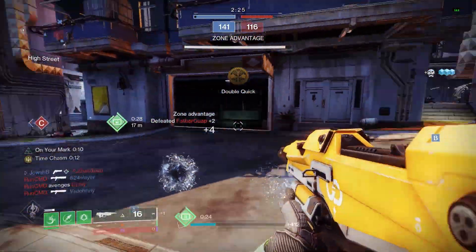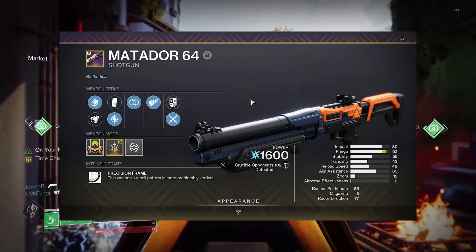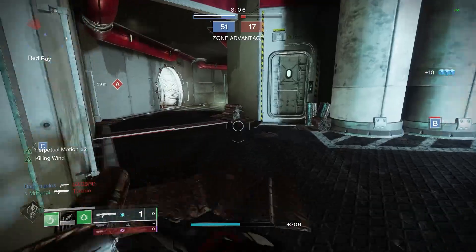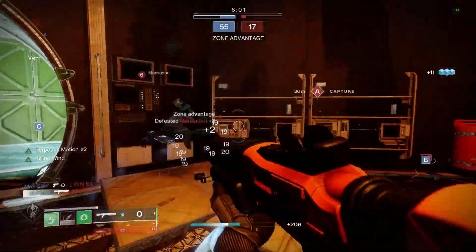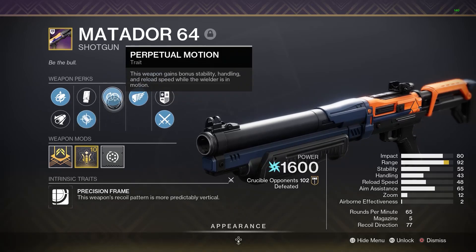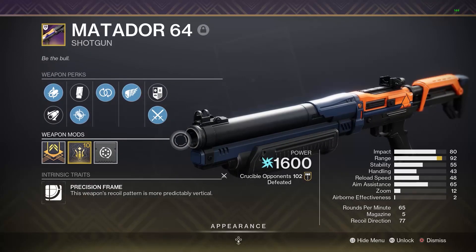Starting off with my number 5, it's going to go to the Matador 64 Arc Shotgun. It's a precision frame and it's just an overall great shotgun that has some very good PvP perks. I've seen this shotgun running around up and down Trials this past weekend and it was doing work. The roll I have for mine is almost a god roll, if only I had a better barrel instead of Smallbore. But it does come with Accurized Rounds, Perpetual Motion, Killing Wind, with a ranged masterwork, so you can grind for a roll like this or find one that better fits your playstyle.